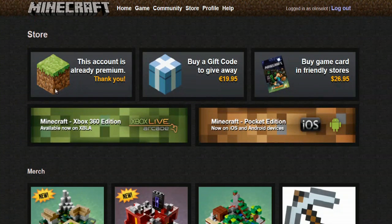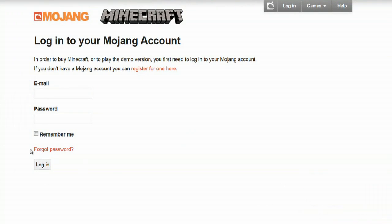Now I've already purchased Minecraft, so it says that my account is already premium, and it says thank you. If I had not purchased Minecraft before, it would give me the option to buy the game, and I could click on that and log in, and it will give me step-by-step instructions on how to download, and then you can begin to play the game.